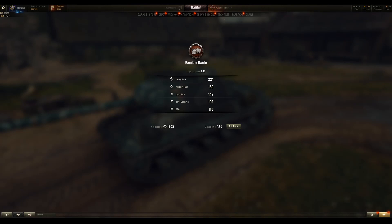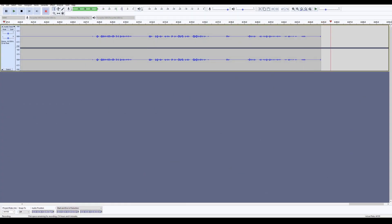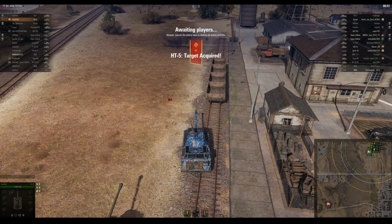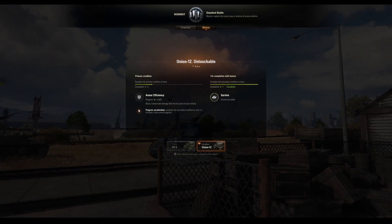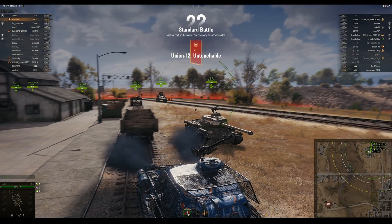We're still in the queue - it's been a minute. I guess there's not enough people queuing up in their tier 7 heavy tanks. Seeing as there's literally one available at the moment, the IS-2. Here we go - we've got into a game. What's our heavy tank mission? 3,000 damage. I'm sure we'll do that in a tier 7, no problem. Or we need to block two times the hit points. I'm sure we'll do that in a playground.